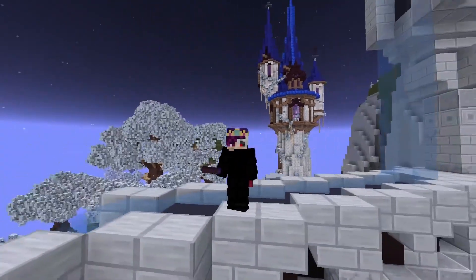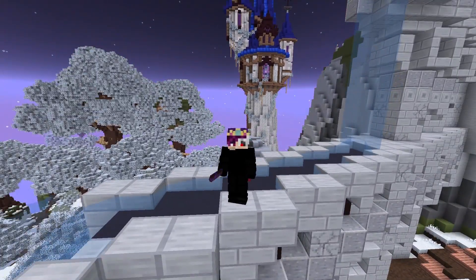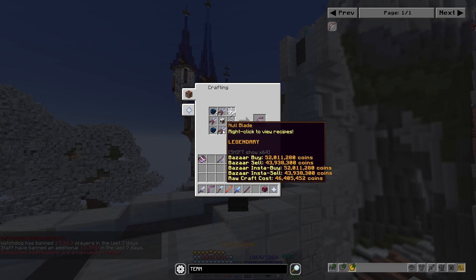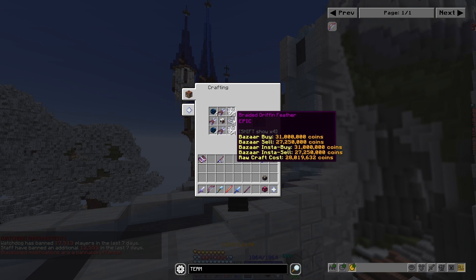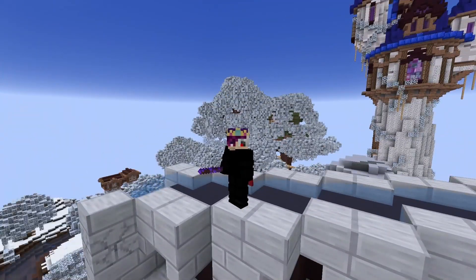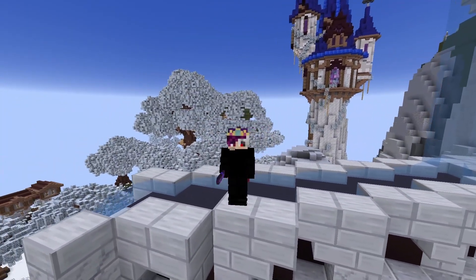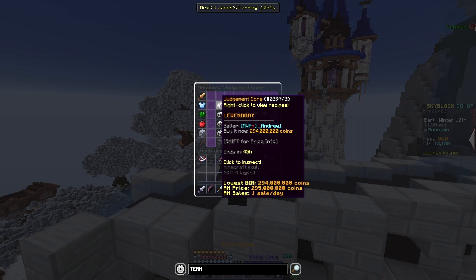After dropping three cores and being insanely lucky, I decided it was time to start crafting my Terminator. The items required are actually insanely expensive. For the Terminator, you need eight tessellated inner pearls, three null blades, two stacks of tarantula silk, four braided griffin feathers, and of course the Judgment Core. The prices have dropped a lot now, but when I was grinding, inflation was high. I ended up selling one of the three cores I dropped and it sold for 520 million coins — that same Judgment Core is worth 294 million now.